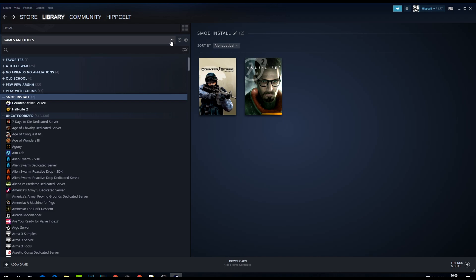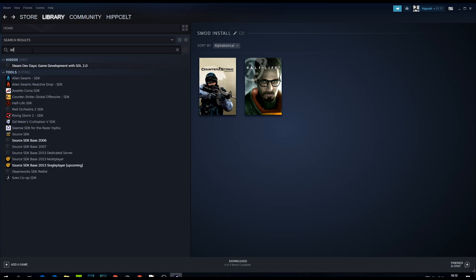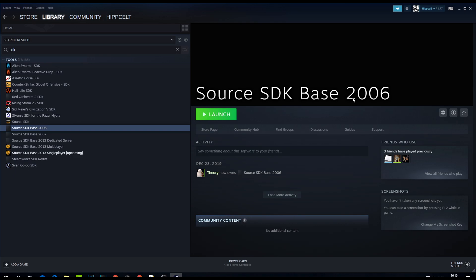From Steam you need to install the following three things: Counter-Strike Source, Half-Life 2, and the Source SDK Base 2006. To find the Source SDK, make sure you've got the search set to Tools as well as Games, then just search 'sdk' — it should appear. That's the one we want: Source SDK Base 2006. Install that, and once all of those are installed we can proceed.